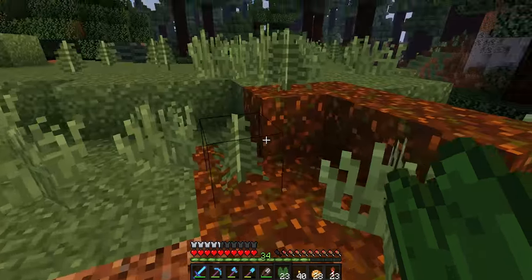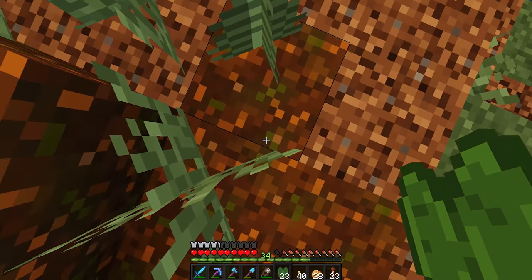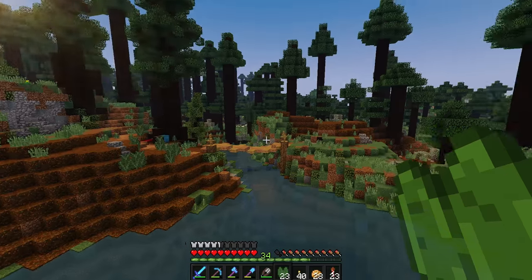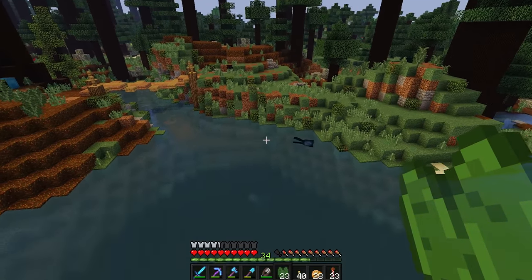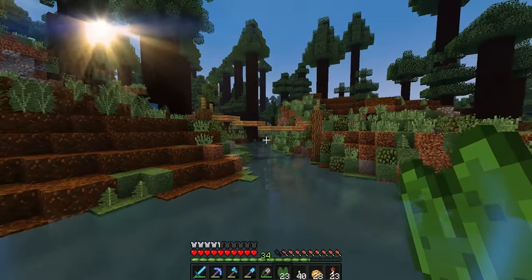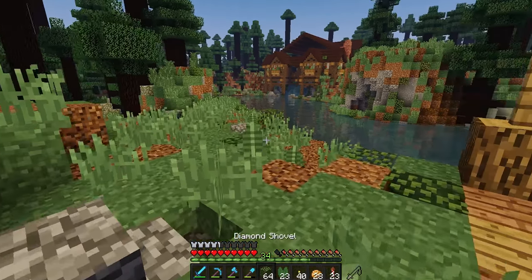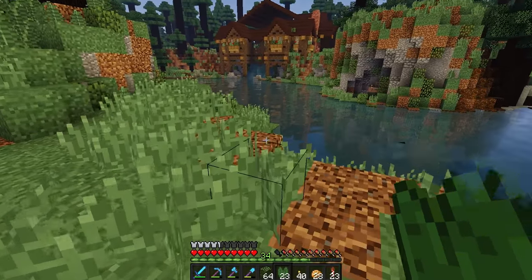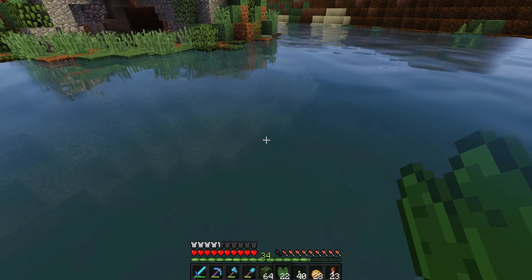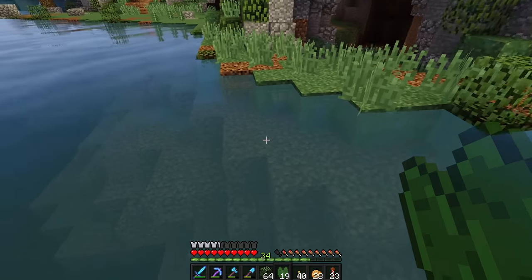These leaves have really incorporated themselves into our build and it would be good to just have them here - it makes everything look overgrown. Oh yeah, that looks very nice. Once we have a pathway going through here with trees it's going to look awesome. Something is going on frame rate-wise in this spot - maybe something underground, I'm not sure.